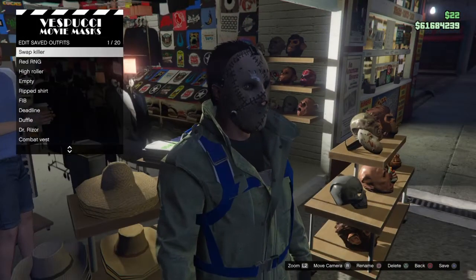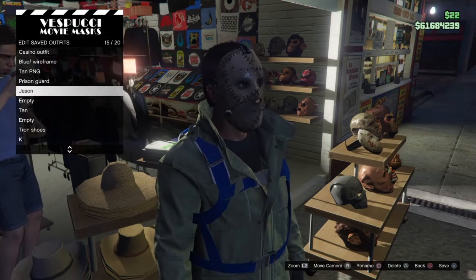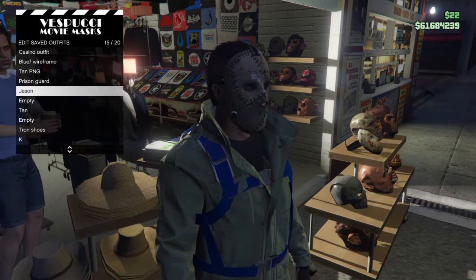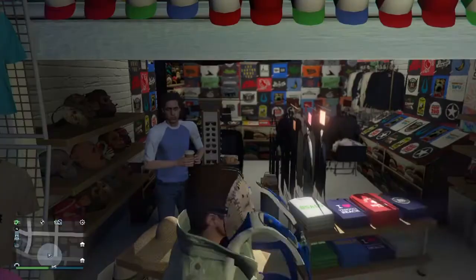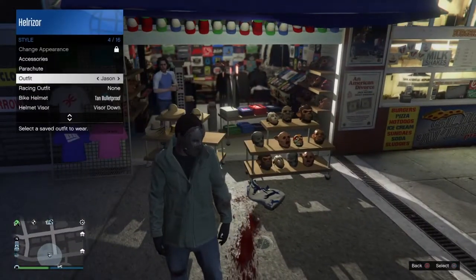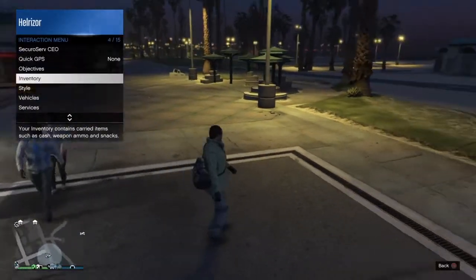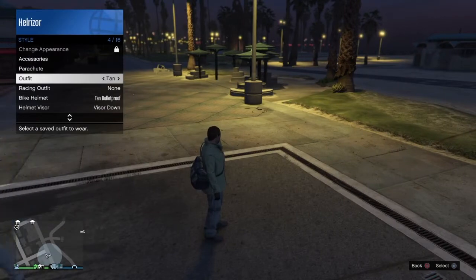Now press square or whatever button to edit saved outfits, and we are going to save this outfit. Doesn't matter what you name it, but once you do that just back out and press style — and there you go, the duffel bag is now on your character. And you can switch between your outfits and keep it.